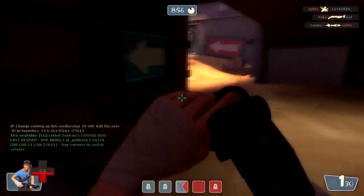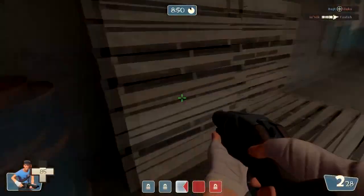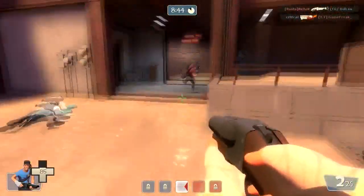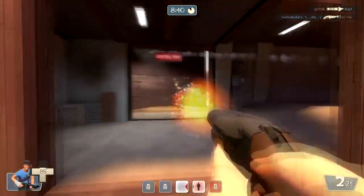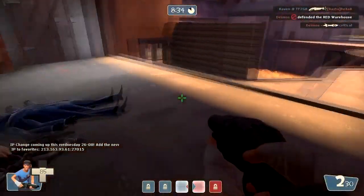I'm not really using the Force Jump yet — I was trying to pull it off but failed. There we go, isn't that hard. There's an enemy scout — my teammate finishes him off.